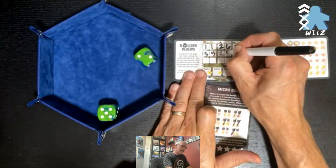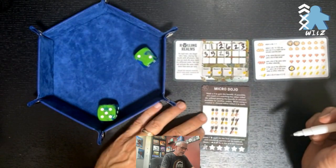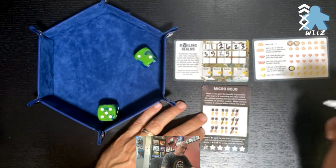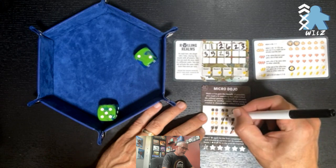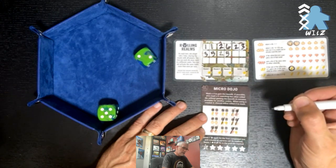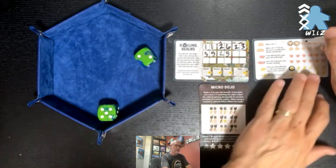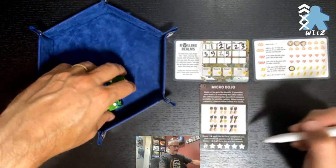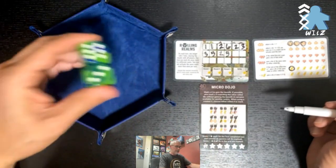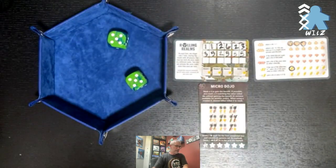A two and a five. I've got a heart — I'm not going to worry about hearts in this round. So I am going to get myself another pumpkin, just for manipulation reasons. And then I'm going to cross off this heart. I would probably normally try and go for some other things, but with nine rolls I think we're going to play this a little differently just for the tutorial.